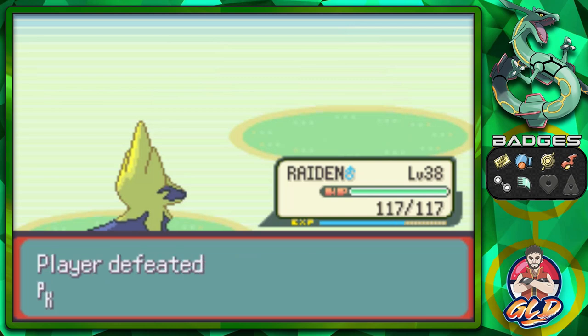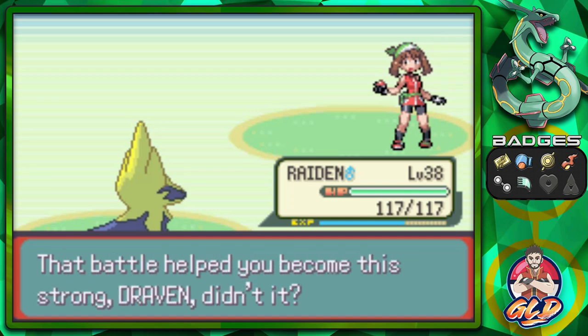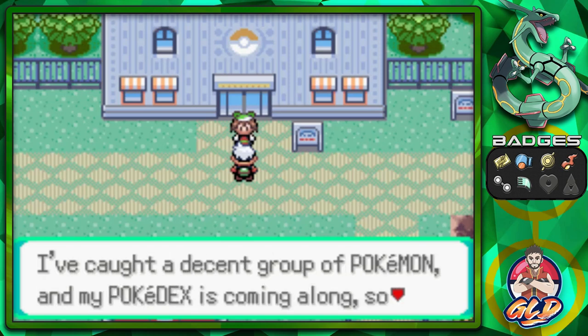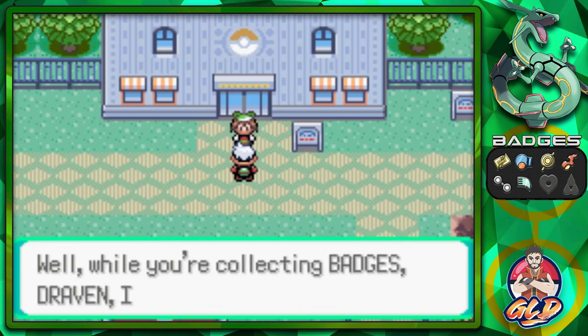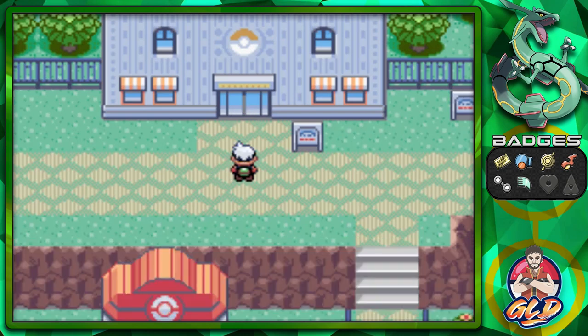That's the final battle against our rival May. She says: 'That battle I had with you on Route 103 helped you become this strong.' She's thinking of going back to Littleroot soon - her Pokedex is coming along and she's going home to show her dad. She asks what I'm going to do, and I say collect all the gym badges and take on the Pokemon League challenge.